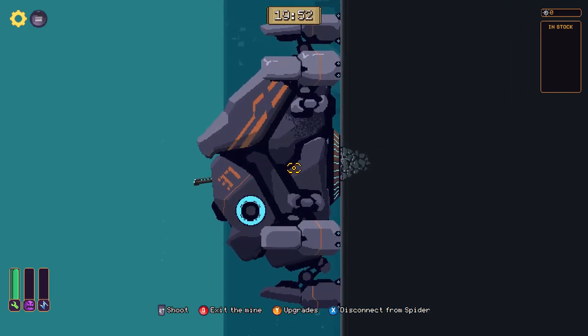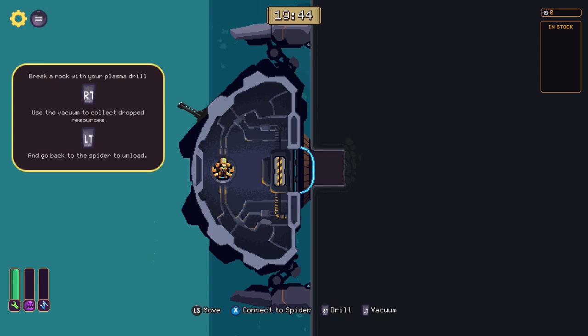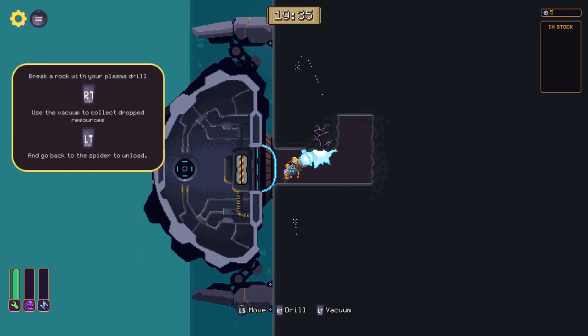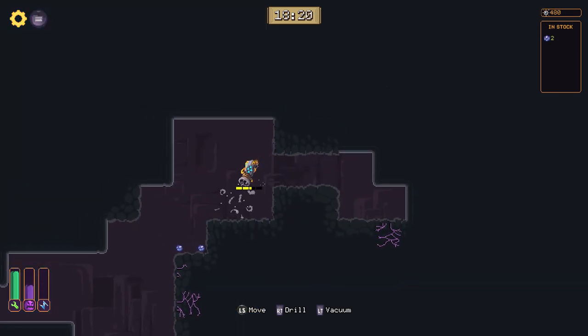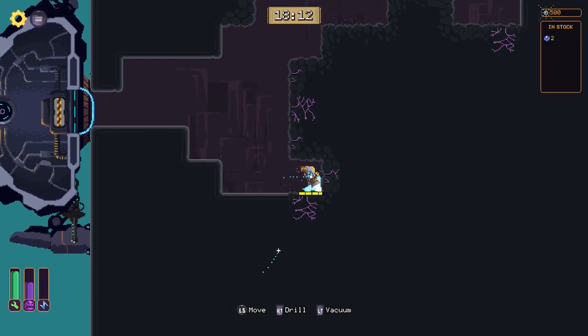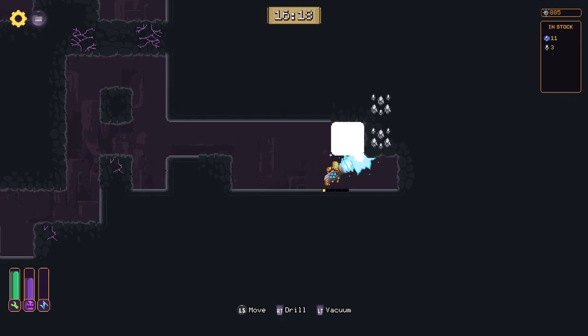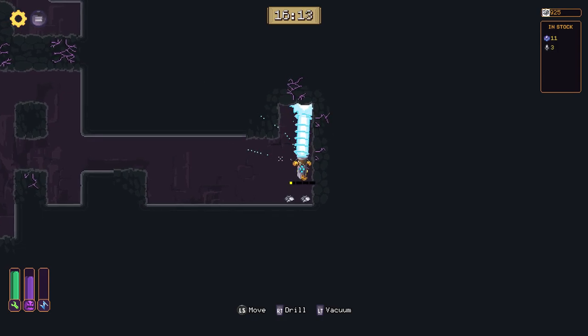Wall World does that. The general idea is that you're in a big spider mech that climbs up and down a wall. At certain points there's a mine attached to the wall — you dock there and go into a mining area. Some are very small, some are just a single room with information, and some are incredibly large. You chop away at rocks, collect ores, and use those ores to upgrade your spider crawler and give yourself better abilities in your exosuit inside the mine.